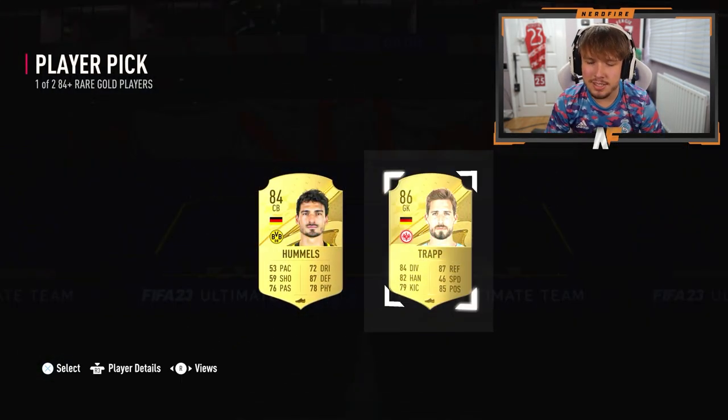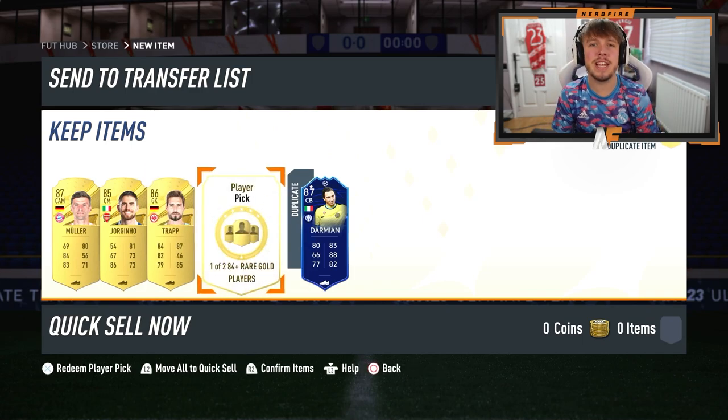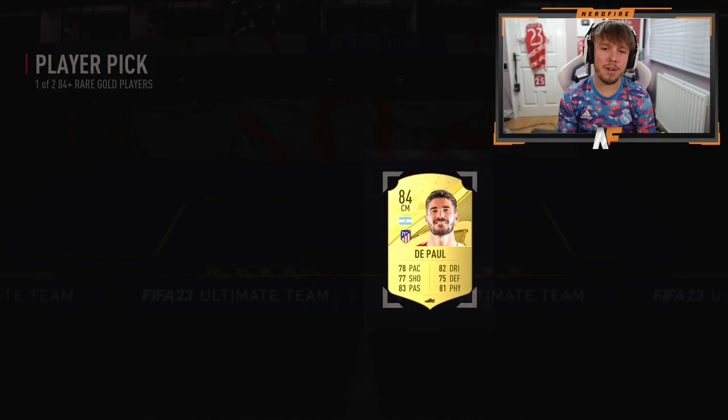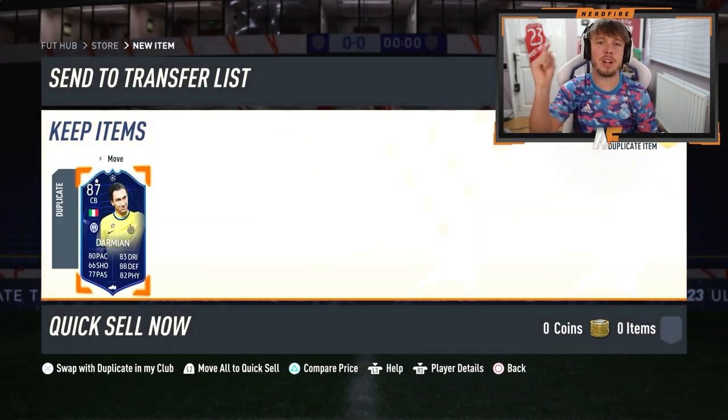Player pick number three - it's a walkout but it's not what we want to see. Player pick number four - come on, give me a hero or icon. No luck. We've got some packs on the store so we'll get them cracked open and see what we can get.